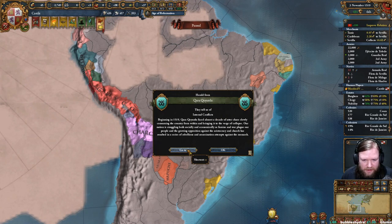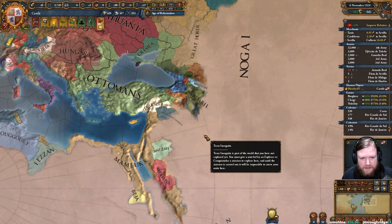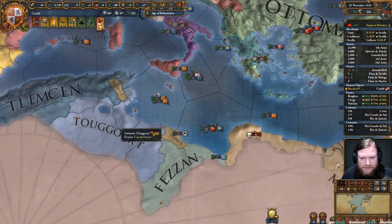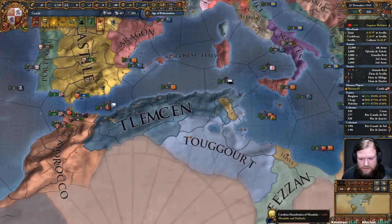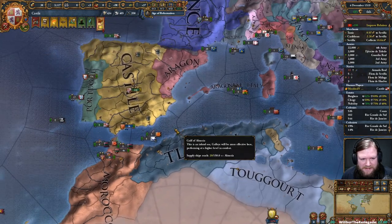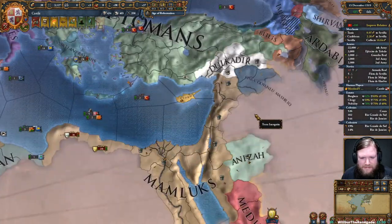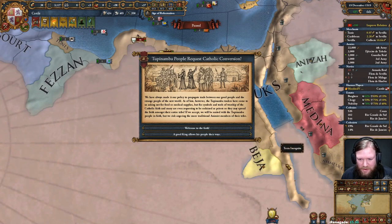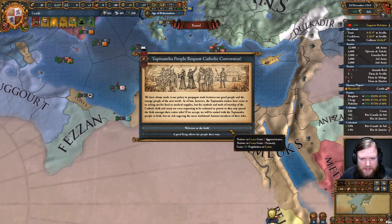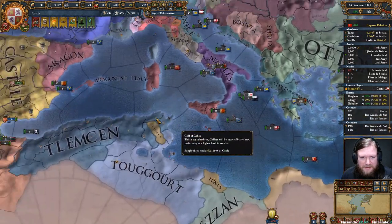Beginning of 1519: Karakanulu has faced almost a decade of utter chaos, consuming the country from within and bringing it to the verge of collapse. I need this war to end - this has been just such a disaster of a conflict. Come on, someone - just declare war on the Mamluks, they are so distracted. The 2P are converting again, and Sierra is gaining loads of free development, which is quite nice.